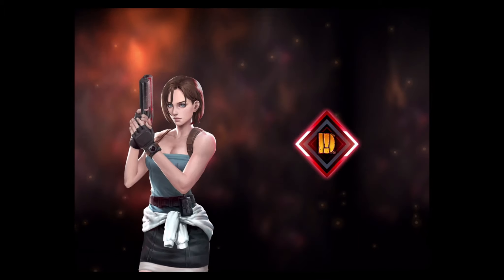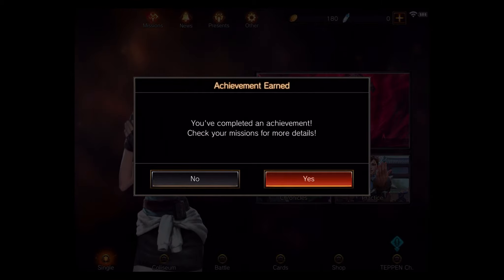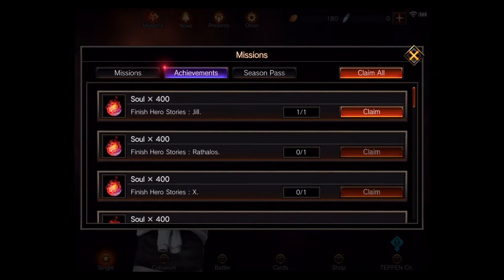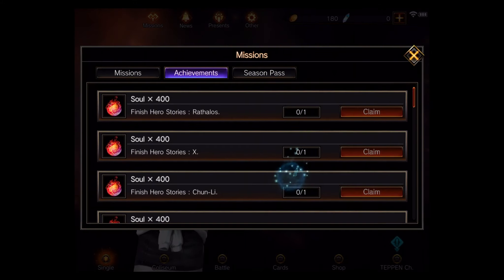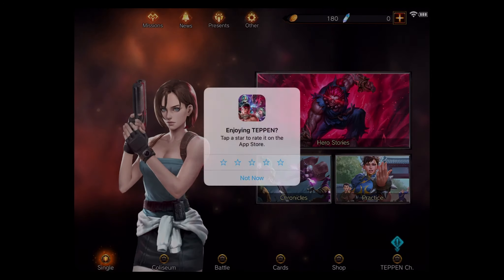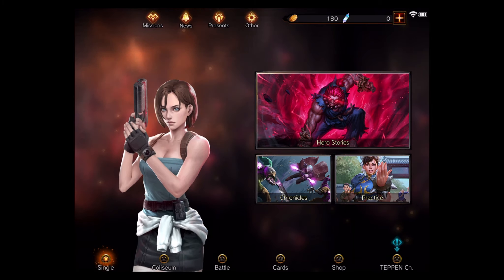Everyone's heading to the land of illusion. I wonder if one day we'll get an updated story mode for everybody. Every time you beat a hero's story you get an achievement, which is currency you can claim — though I'm still not familiar with what souls are for. I apologize for being sick; I haven't had the chance to check out a lot of things.